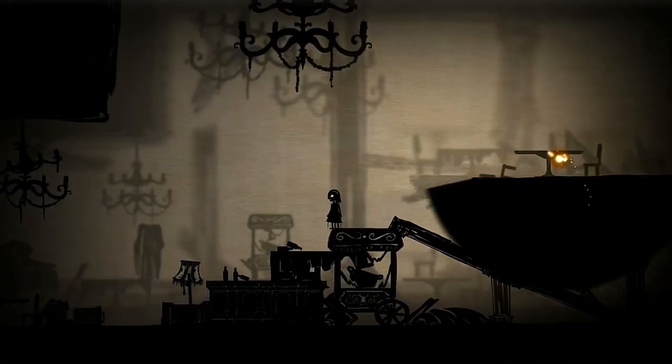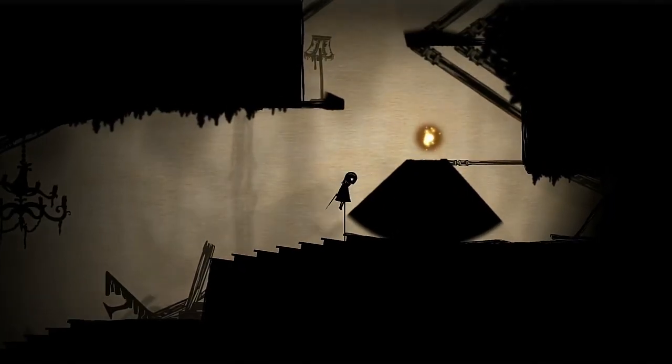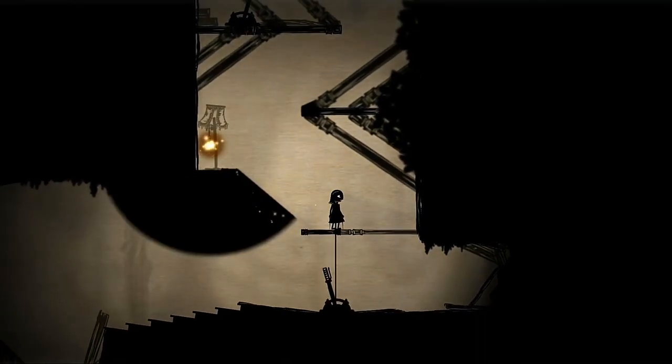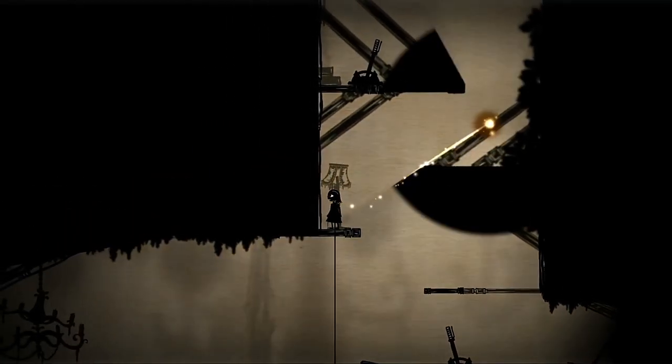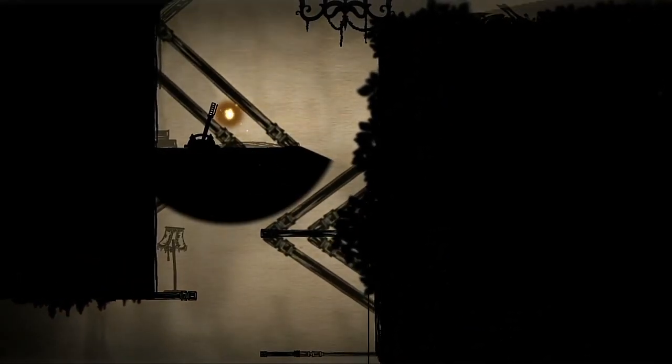From here on in, we're able to manipulate the light mote, positioning it around nearby objects in order to create shadows which then become solid surfaces for us to walk on. This manipulation of light and shadows is the core mechanic which Projection relies on throughout the majority of its levels.